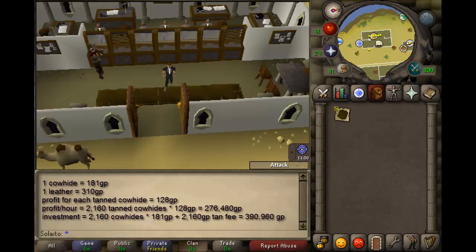Each cow hide will be bought at 181 GP and all leather will be sold at 310 GP, granting you a total profit of 128 GP per tanned cow hide. For 2160 cow hides, you will have made a profit of 276K.